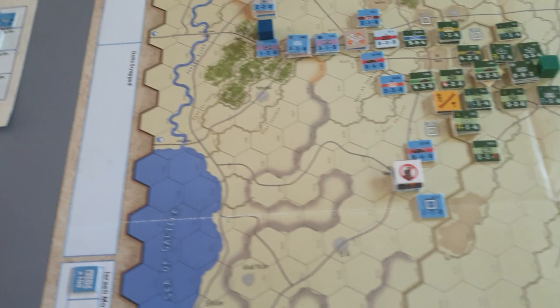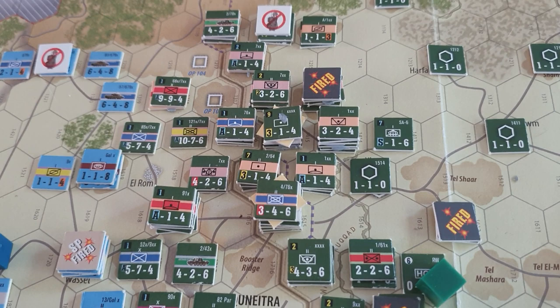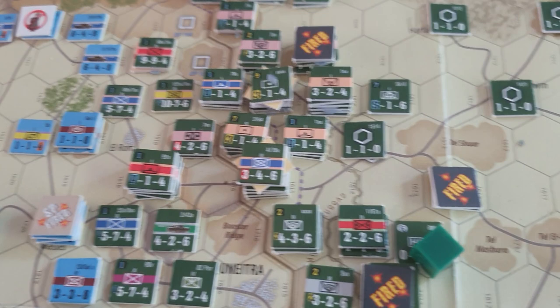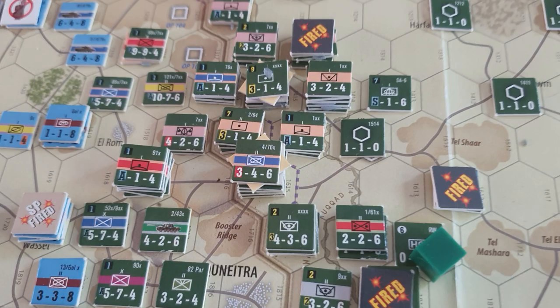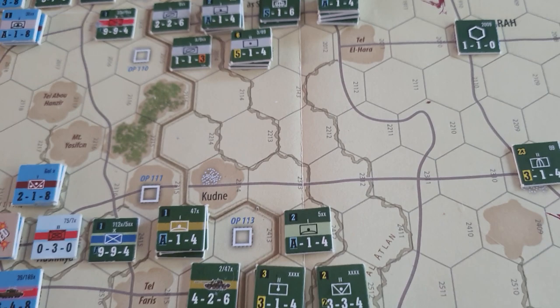Looking at the Golan front, the Syrians have got three bridges across the anti-tank ditch. Again, they can only send four battalions across each bridge and leave one on the bridge. A lot of their mechanized and infantry units have been able to dismount and cross the anti-tank ditch, and they're remounting on the other side.